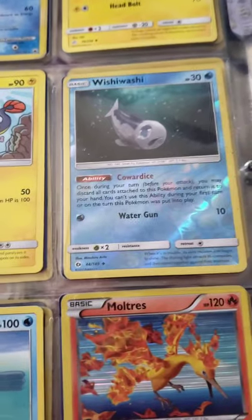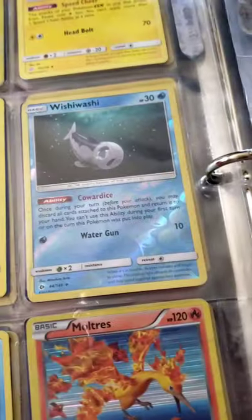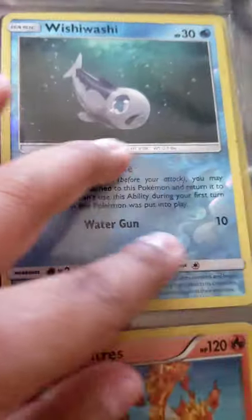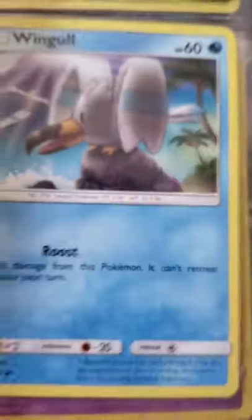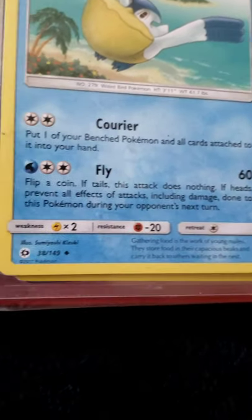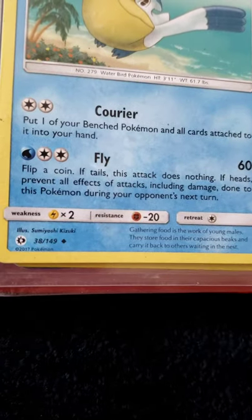I have a Wishiwashi — I had another one with a scrolling ability but I traded that one because this one was more reflective. It was the reverse version. And I have a Wingull.